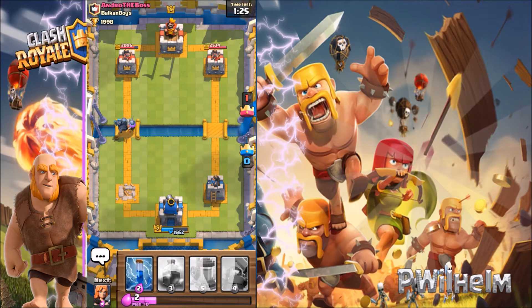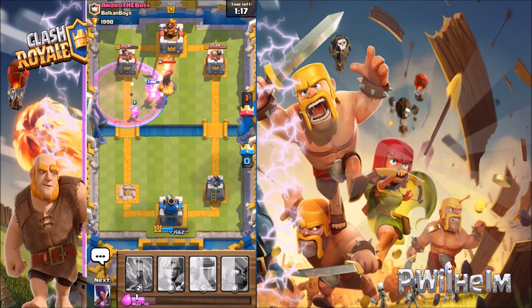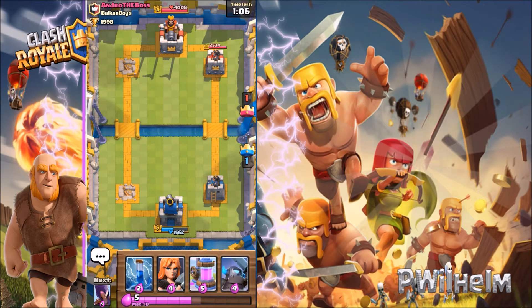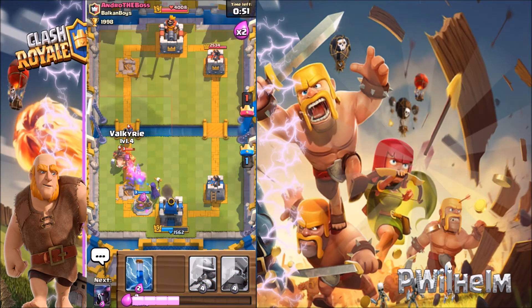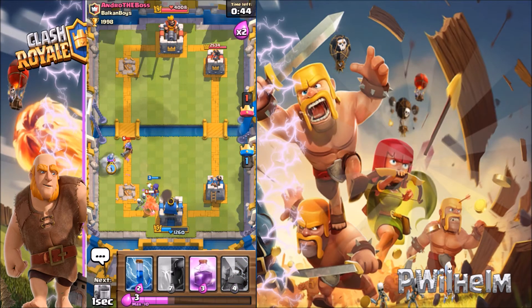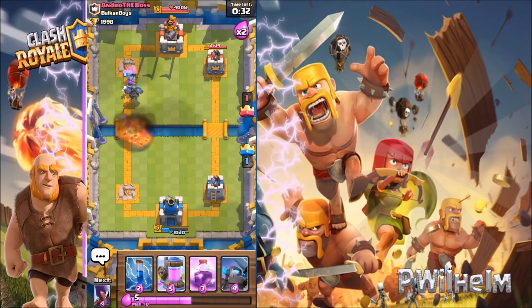Let's see if I can do some damage on the tower with my musketeer. He again has that Inferno tower — but I got the tower! There we go. I'm gonna put down my elixir collector so if he pushes with his hawk rider I can take some hits. I'm gonna put down my Valkyrie.